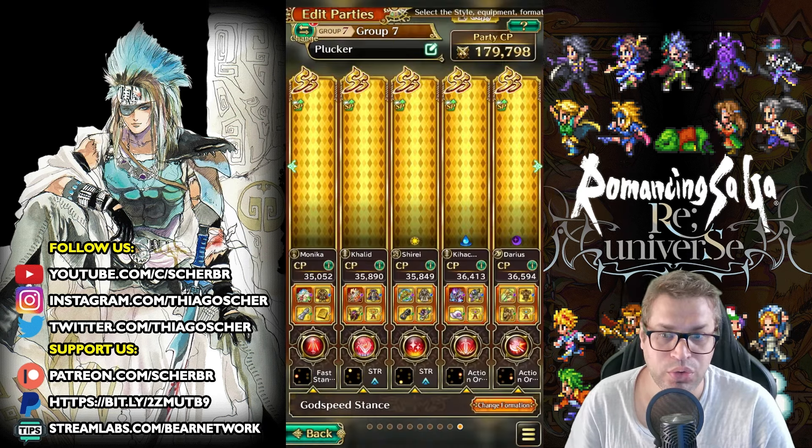That was a lot of damage so you can see Khalid is in danger. I think we're still good. We took more damage by skipping one buff turn with Darius to use his Advancing Charge. From now on Monica has enough BP to keep running this. She can also heal a little. You can see that our healings are getting better because he's been buffing our status as well.